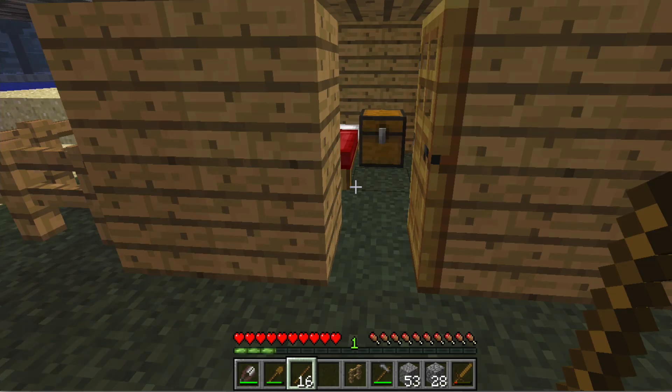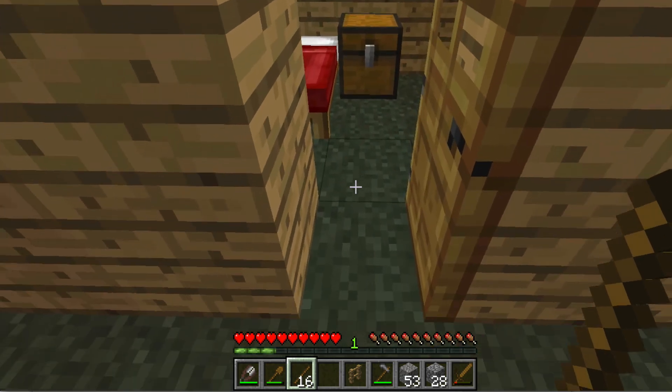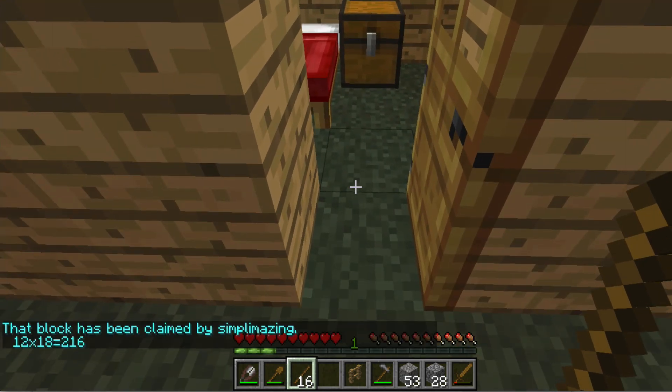If you come across an area that's protected and you're curious as to who it belongs to, all you need is a wooden stick. You right-click in that area and it tells you who it's been claimed by and the dimensions.